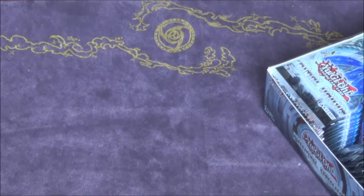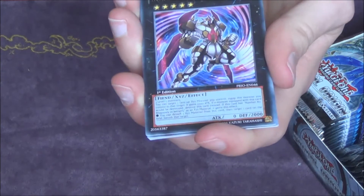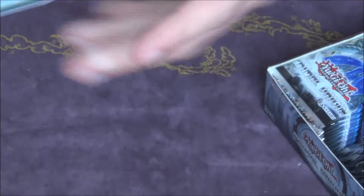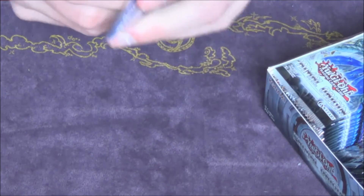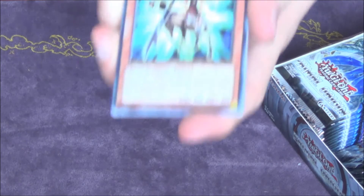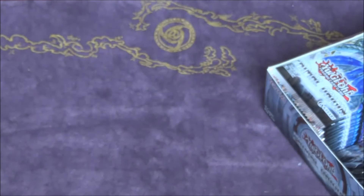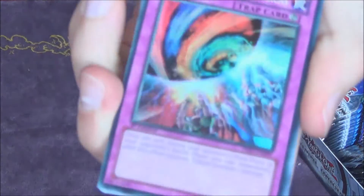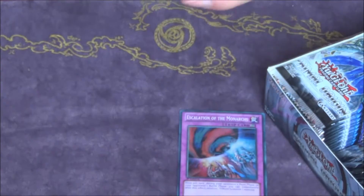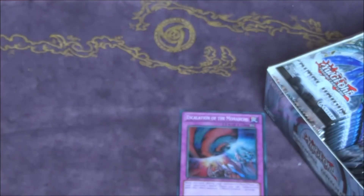Let's get into the boxes. We did pretty good out of the last boxes — Kaiju number 80, not too much Ultras though; we only got one Ultra in the second box of our first video. Let's try and get two Ultras out of this one because the Ultras are pretty much the best cards. Oh damn, Escalation of the Monarchs — really cool looking card. Jackpot — Ultras out, number 7 completes our playset.